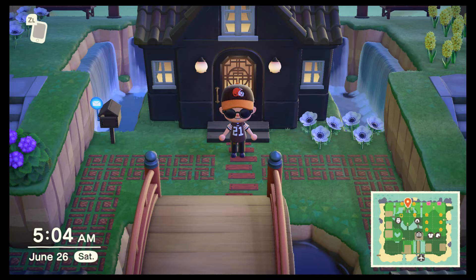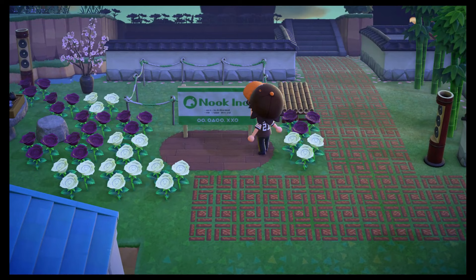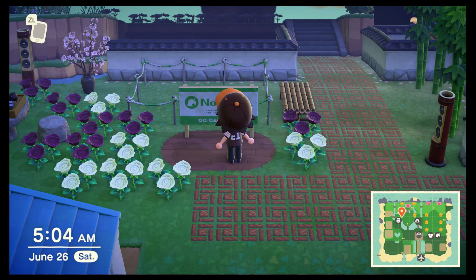Now it is the next day, just a little past 5 a.m. — 5:04. If I go to Genji's house, there will be an open plot. It says Nook Inc., and if you read it, it says 'plot available.' This means I have a few options: I can get on Nookazon, Facebook, Discord, or any other social network to seek a villager and make a trade or find a free villager in boxes. Or I can go villager hunting, which I'm about to do. Or if I do nothing, the plot will autofill by 5 a.m. the next day.